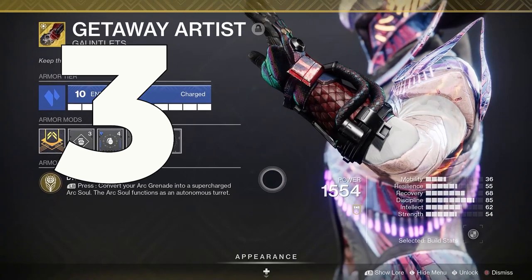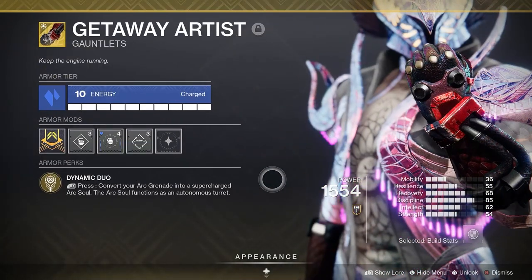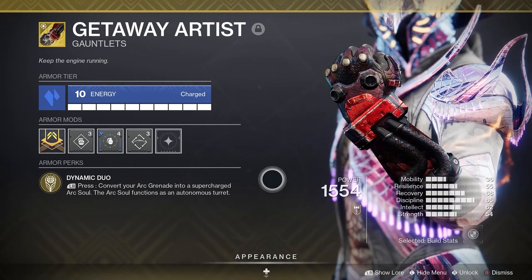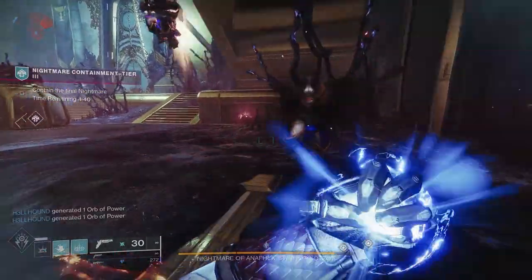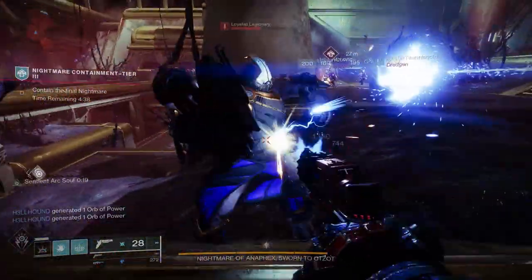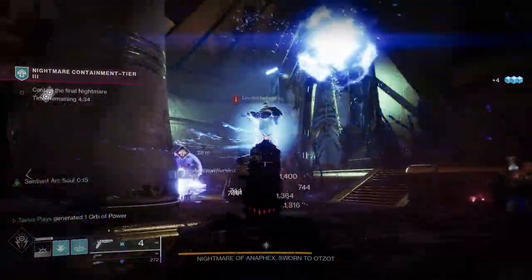For number 3 we have one of my favorites, the Getaway Artist. This exotic released during Season of the Drifter over 3 years ago. Dynamic Duo converts your Arc grenade into a supercharged Arc Soul by holding your grenade button. The Arc Soul functions as a turret, also known as Arc Buddy.